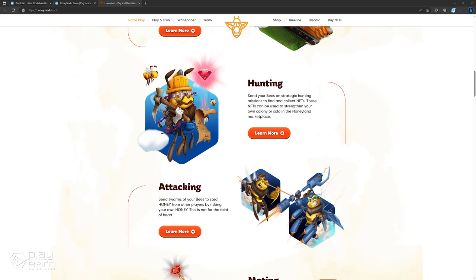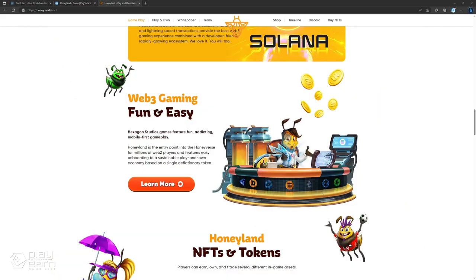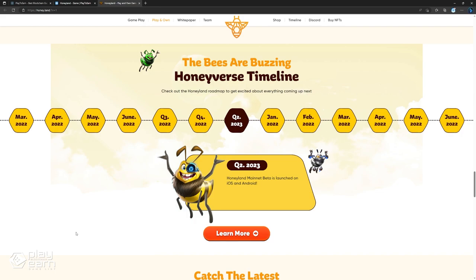You can also stake your Honeyland NFTs for certain VIP points, airdrops, and cosmetic upgrades depending on the item. Honeyland's open beta is now open to everyone. If you are interested, you can go to their website and download it for Android and iOS. For more details, you can check their website and read their whitepaper.